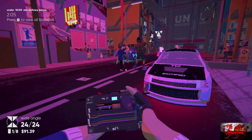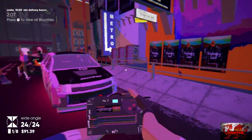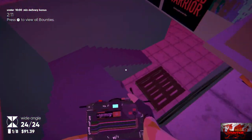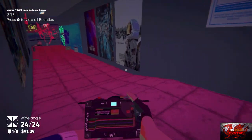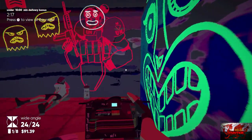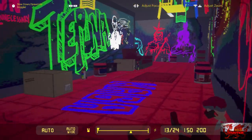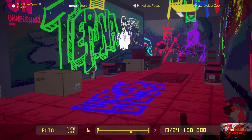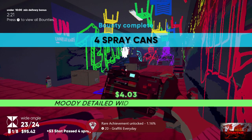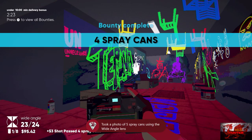Head up the stairs — there's going to be another little bit of underground basically in the same place, just to the right. We're going to grab another missable achievement right here. Head to this little part with all the graffiti, get right into the corner, make sure you've got the wide angle lens on, and take a picture. That should give us the achievement 'Graffiti Everyday' — you need to take a photo of five spray cans using the wide angle lens, plus the word 'to Puna'.